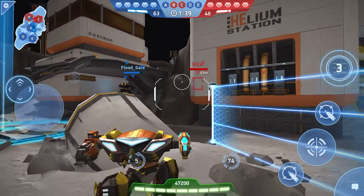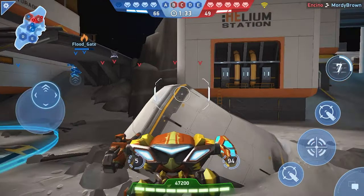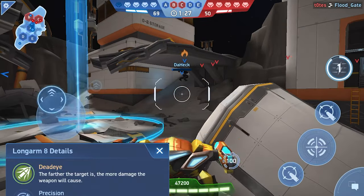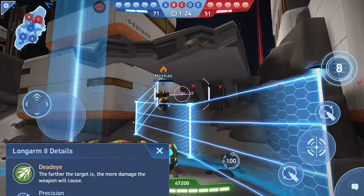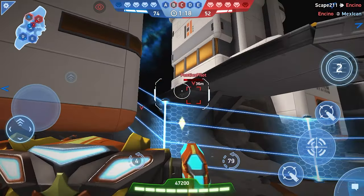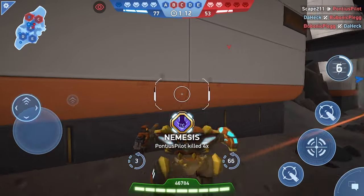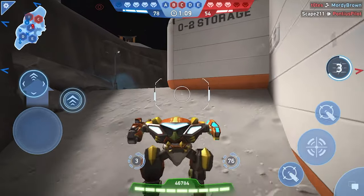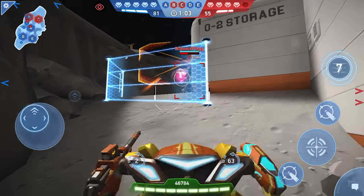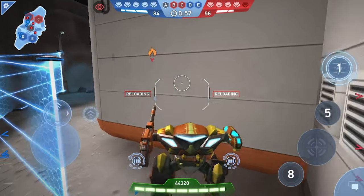We also have to factor in that many fights happen at under 100 meters, and both Long Arm weapons have the Dead Eye trait — the further the target, the more damage the weapon deals. This makes it very hard to calculate DPS or time-to-kill. The Thanos build performs better at closer ranges, while the Dual Long Arm 10 achieves its optimal damage at 105 meters or more.